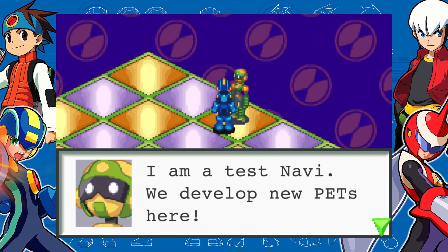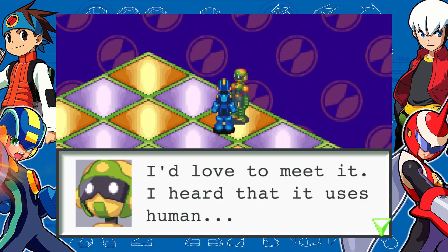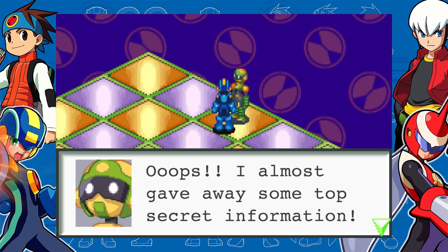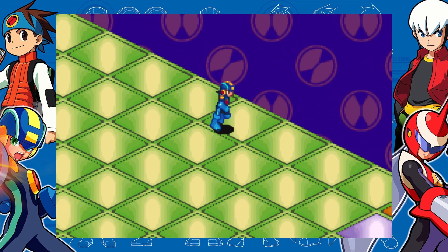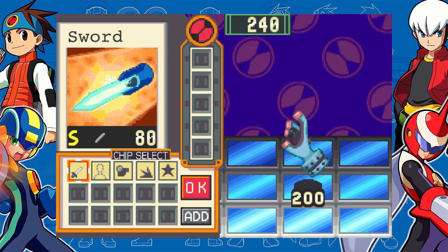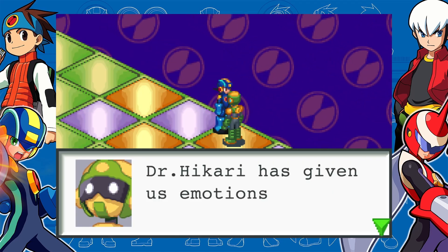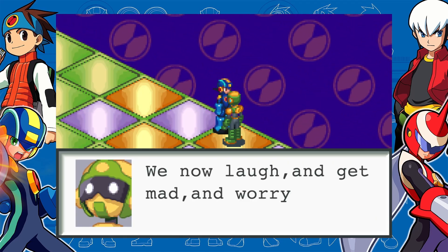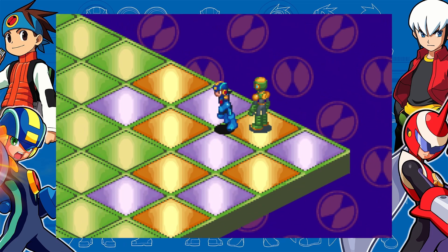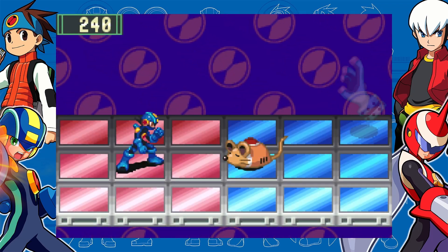Oh, hello — I am a test Navi. We develop new pets here. I heard that a new kind of Navi was developed here and I'd love to meet it. I heard that it uses human— Oops! Almost gave away some top secret information. Human souls? It's the hand — the thing I can't defeat. Dr. Hikari has given us emotions. We now laugh and get mad and worry like humans do. Is that not the defining condition of humanity? Oh, that's not creepy whatsoever. That's totally not going to lead to our downfall or anything.